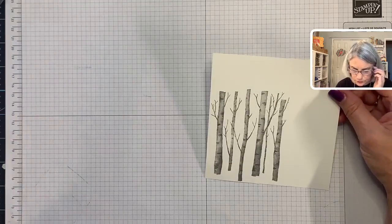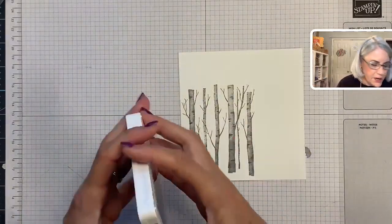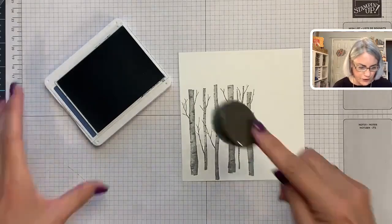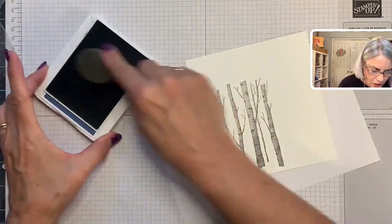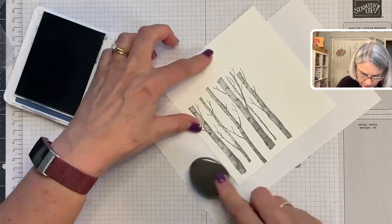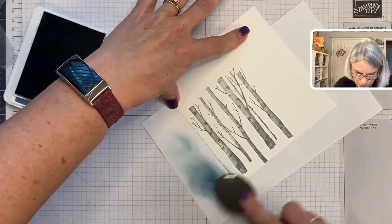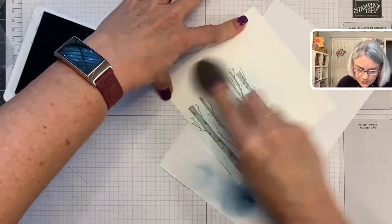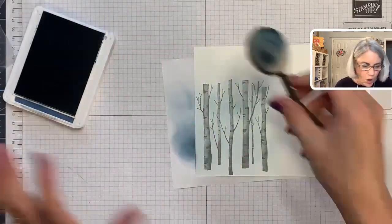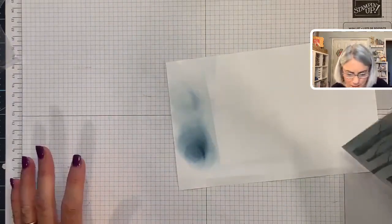I forgot to do something — I meant to add a misty moonlight wash. Very very light — hardly any ink. Okay, here we go. Very very light. Oh, that works great! It doesn't mess up the gray at all. That's enough — I don't want it too dark because I'm going to be stamping the bumblebee leaves on top.